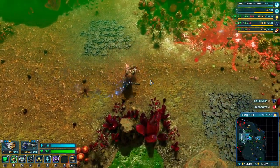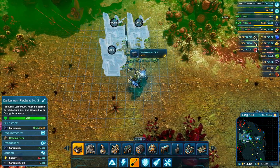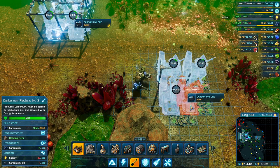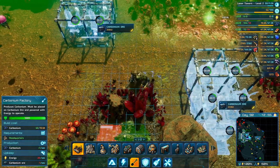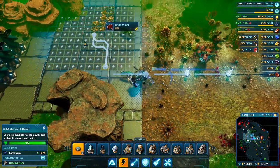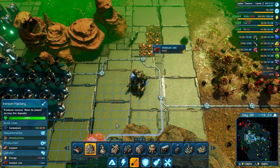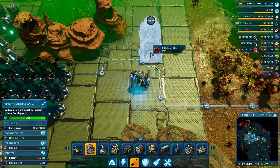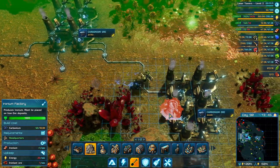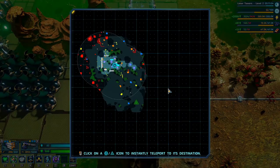Alright, why not. Two, two, three, four — and then here — two, three, four, five. We have some ironium here, we might as well get that as well. Why not. We're going to help with the carbonium situation.